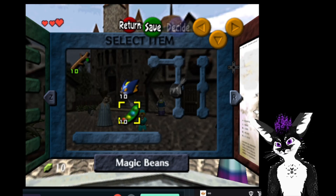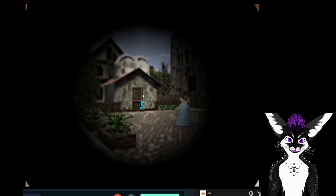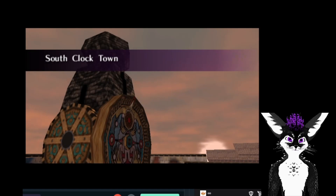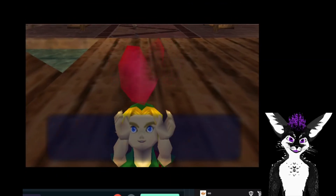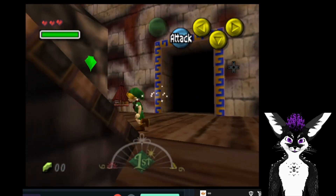How do we go between the games? To do that, we go straight into the Happy Mask Shop, which will then take us into Majora's Mask. And how do we go back? We go straight through the clock tower here, and it'll take us back to Ocarina of Time.